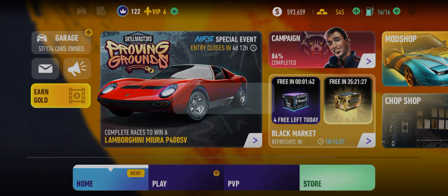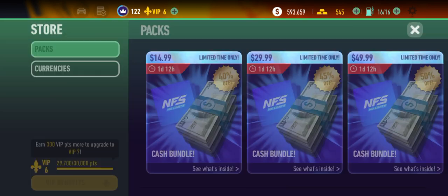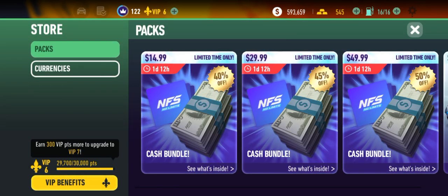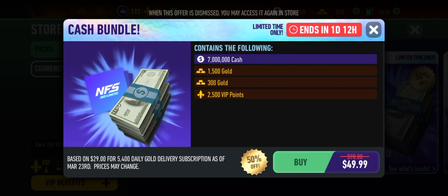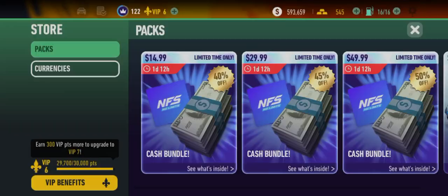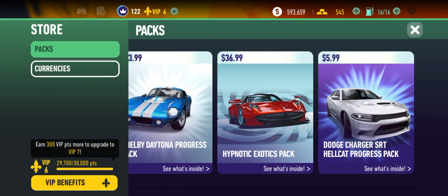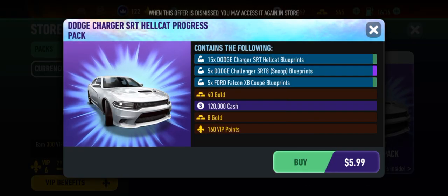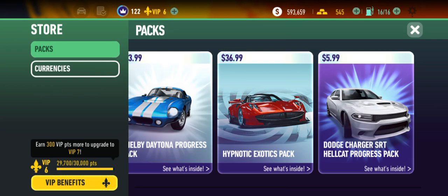Speaking of the store, there are quite a few items that caught my attention — specifically these cash bundles. This $50 cash bundle gets you 7 million cash and all that gold. If I had an extra 50 bucks I actually would definitely go for it — I honestly would be going for it.